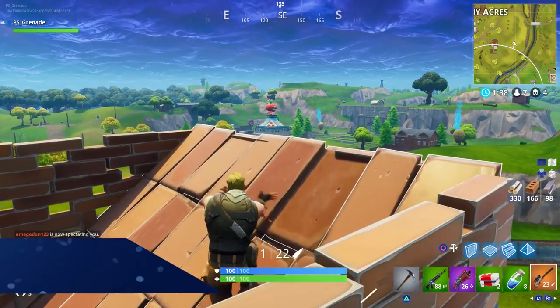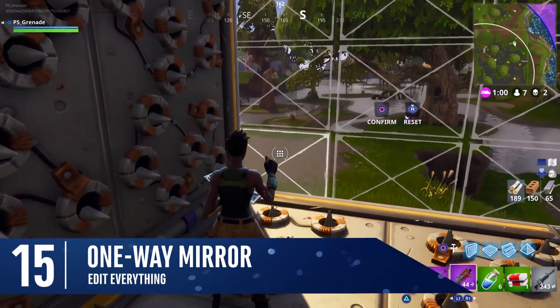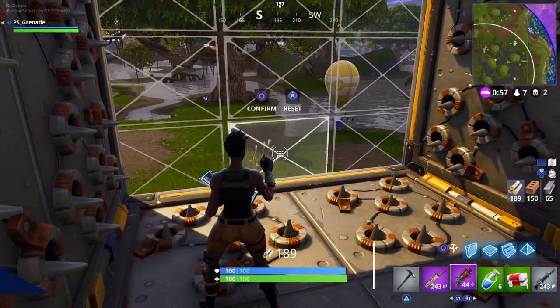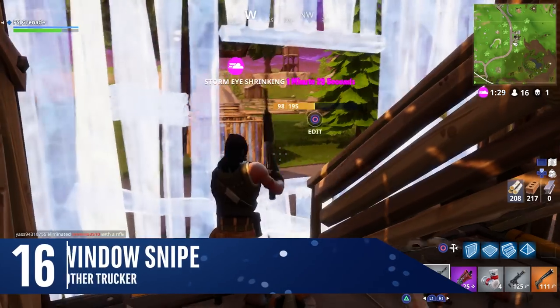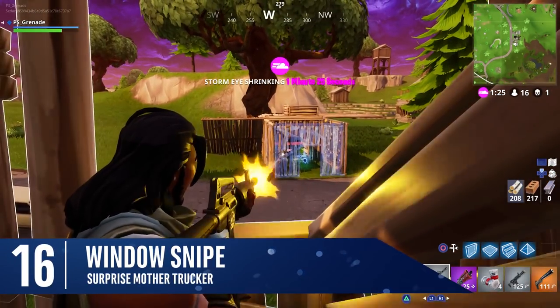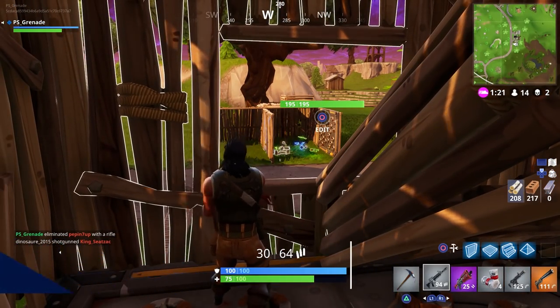A quick reminder about edit mode: edit your structures, in particular the walls, and remove all the segments in front of you. You'll now be able to see through to the other side and it acts like a one-way mirror. In sniper battles, most people are looking for someone to peek their head out of the top, so mix it up by quickly editing in a window and surprising your opponents.